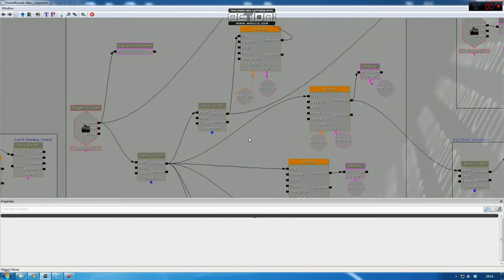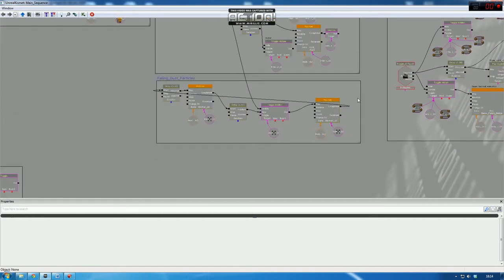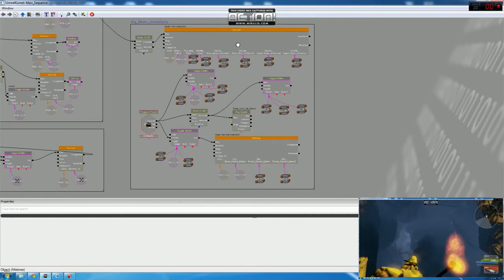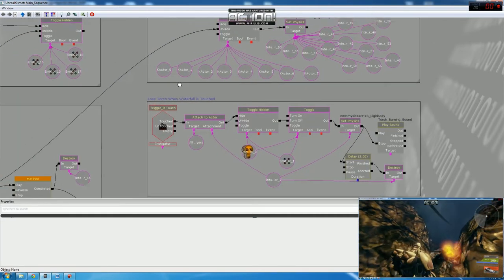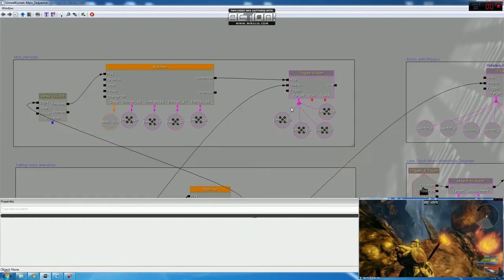The rockfall is probably my most interesting sequence of events. I've used a lot of animations for the big rocks, physics for the smaller ones, and particle effects for dust to recreate the effect of a true rockfall. The ropes are controlled by spline actors which were animated inside UDK as if they were holding the wooden beam.